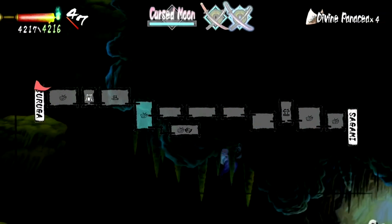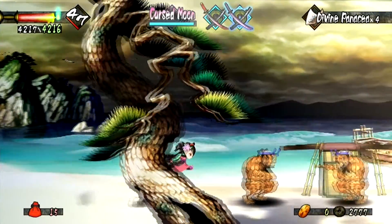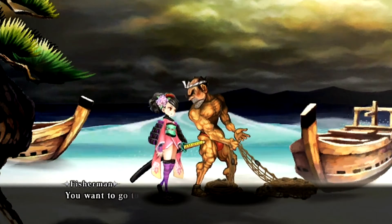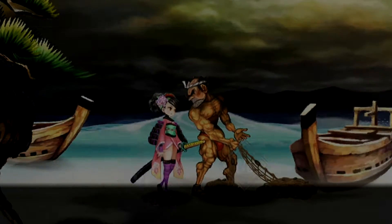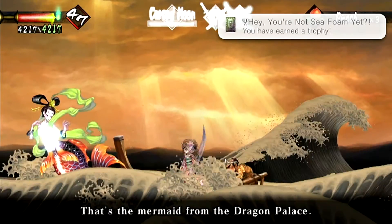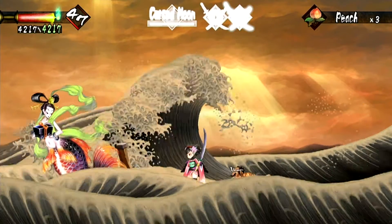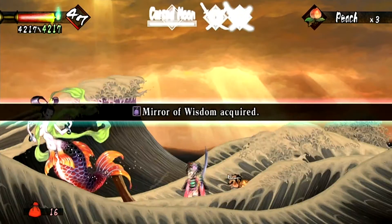Okay, talk to the fisherman guy again. There we go — we get to meet the mermaid and she's going to give us an item now because we defeated the sea monster. Mirror of Wisdom acquired!